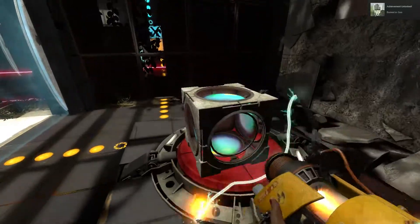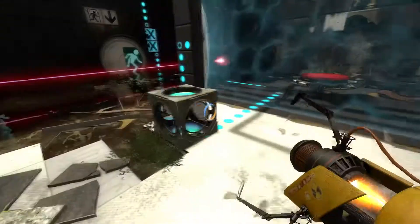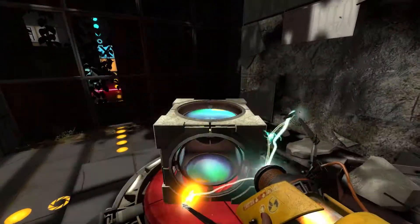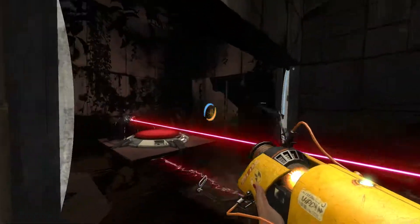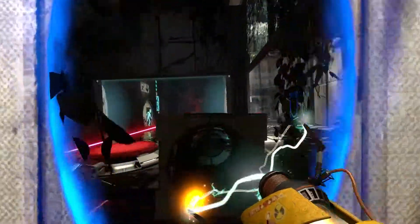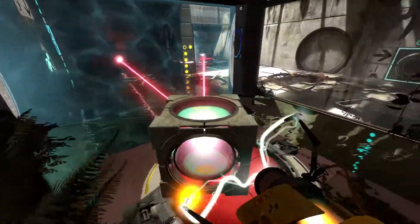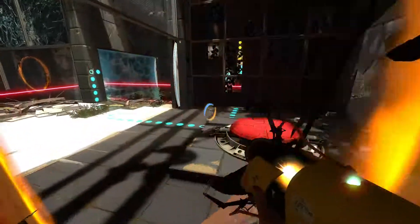I didn't do anything. You're welcome, I guess. I need to do this — go back in here and then shoot the orange one in here somewhere. There we go. And then we can redirect this to there. Go back through here to keep the arrow open, and then that allows us to go in there.